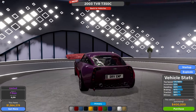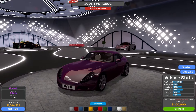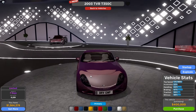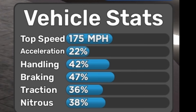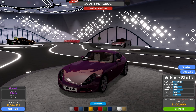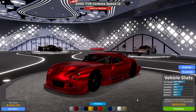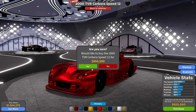Back to the limited licensed vehicle — the tail light really does look like a Lexus tail light. Price is $400,000. Vehicle stats: top speed 175 mph, acceleration 22%, handling 42%, braking 47%, traction 36%. I can afford it, but since it's limited it's not really worth it. I'm going to buy the most expensive one instead — let's go ahead and get that.